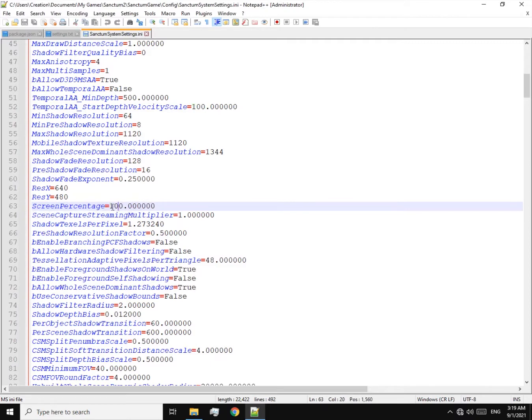Now I'm gonna explain what this is. Screen Percentage is a percentage that multiplies the resolution of the game to give the final output resolution. Simply, you can use this option to increase or decrease the quality. This will affect the whole game except user interfaces.